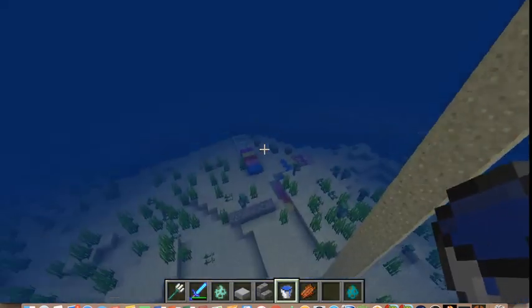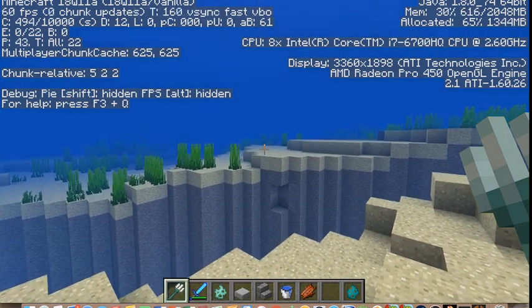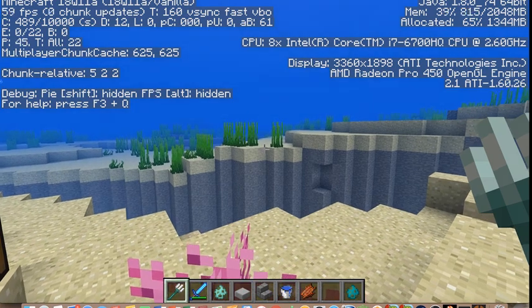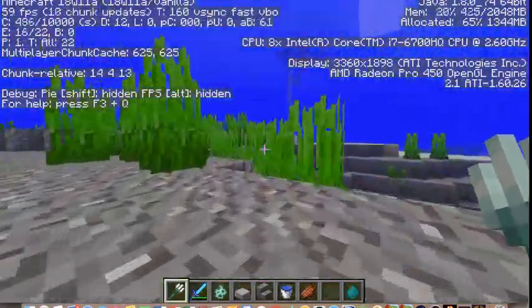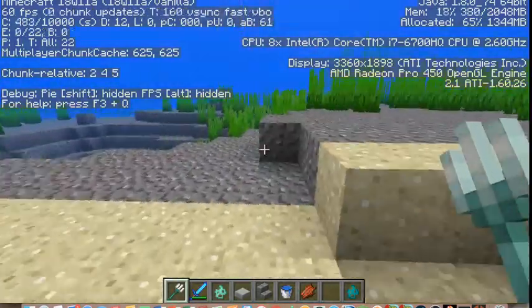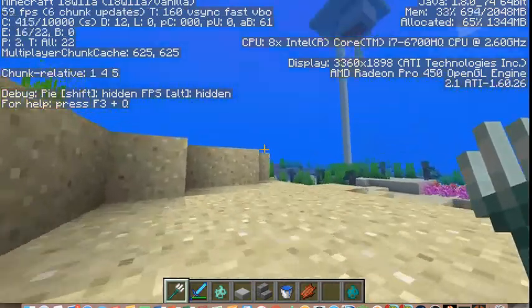There's one small feature. If I come down here, you can see — I'm in a warmer biome, and if I swim over here, this is a cold biome. Look: here's my view in the warmer ocean, very bright. If I come over to the cold ocean, it's darker, and my visibility is still the same, but it just looks cooler.